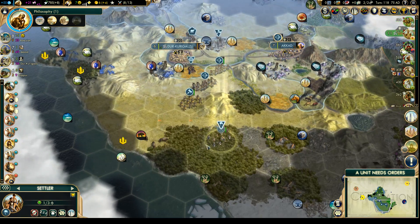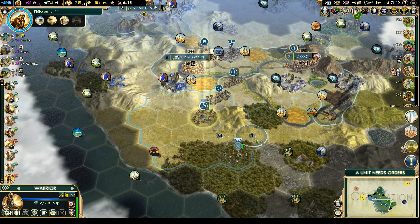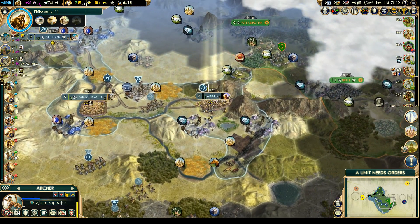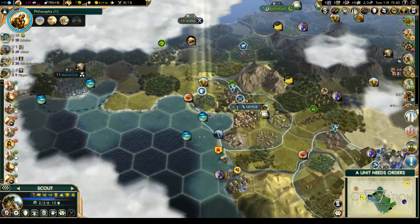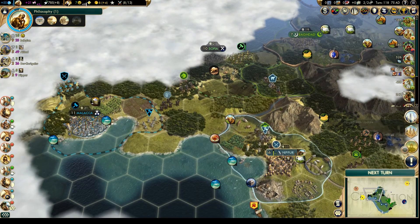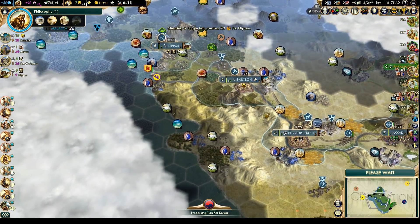We have learned our lesson. Let's move the engineer down — he can maybe go on one of these tundra tiles. That warrior will too. Let's move the archer over here to maintain vision and suppress the barbarians. The scout will go off and explore the world. I still want to settle another city over there, but that's going to wait until our infrastructure has improved a little bit.